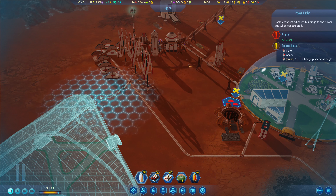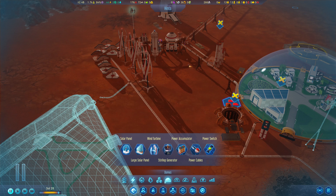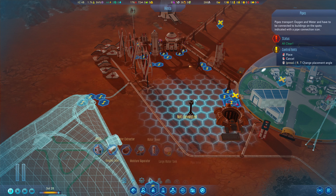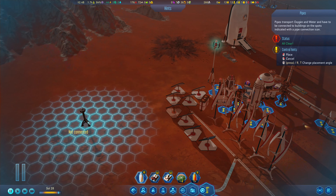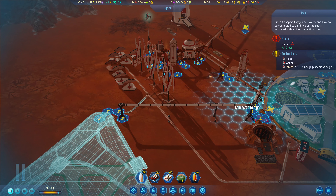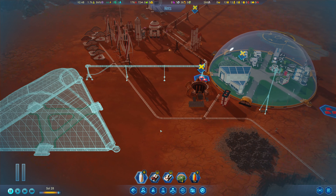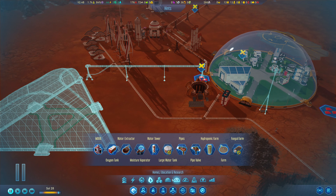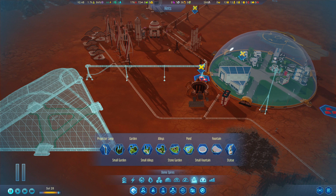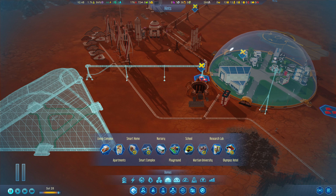On top of that we also need to add some life support, and then we can probably go straight from here and across. And in here I think we should probably make a tunnel as well. What do we need for those? They are somewhere around here.